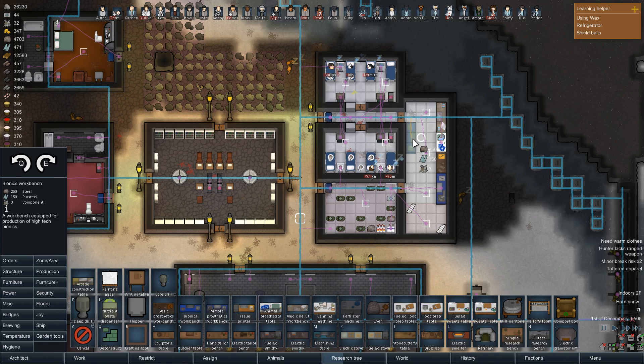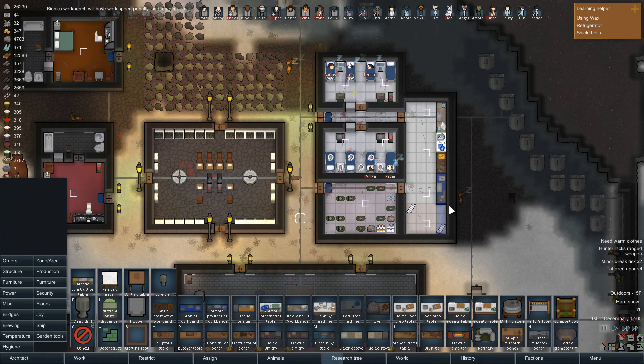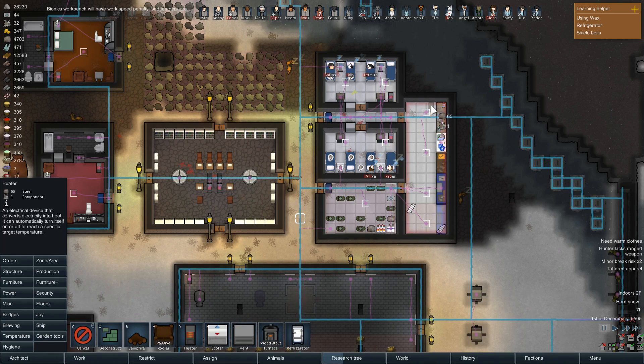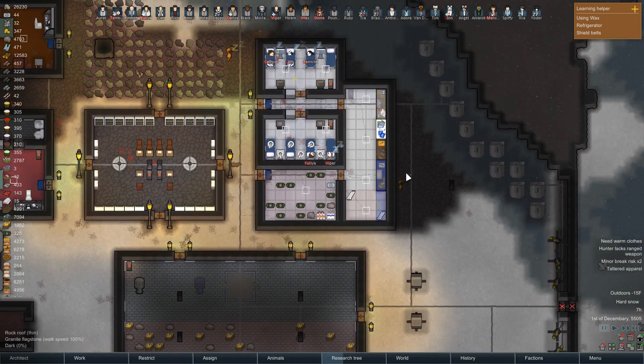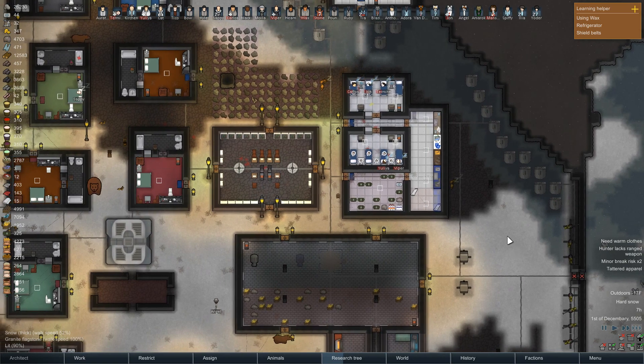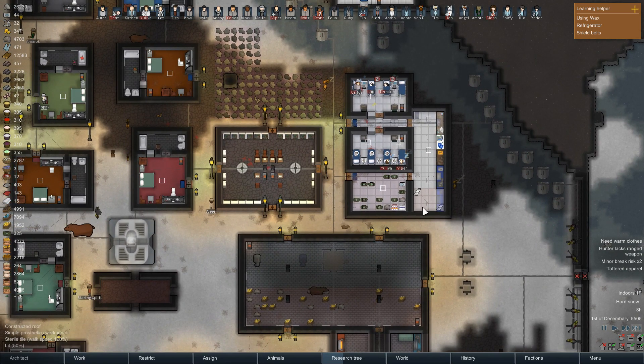This room's getting quite crowded. I'm just gonna put this here - and yeah, that room is quite cold, so we're gonna throw a heater in. Let's cancel that. There we go. So we have the bionics bench going in, and when we get a chance we'll put in a tissue printer once I figure out where I want it set up.